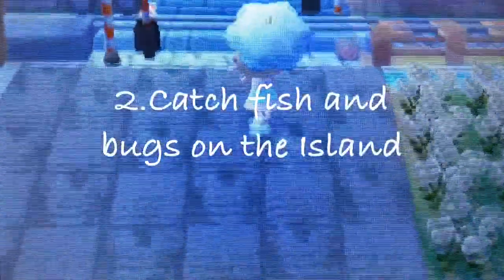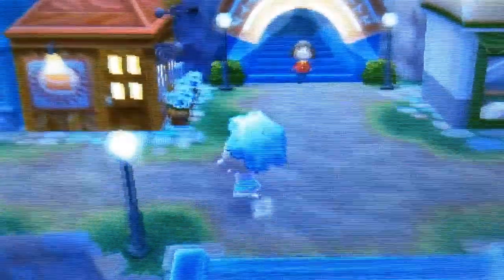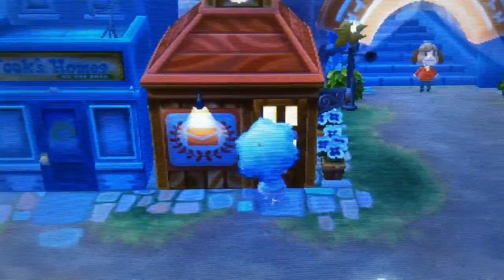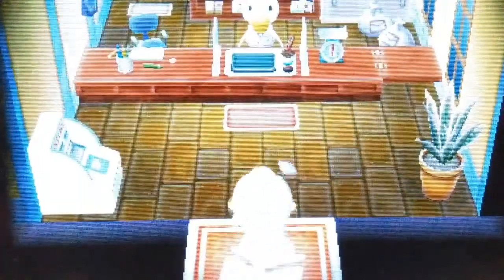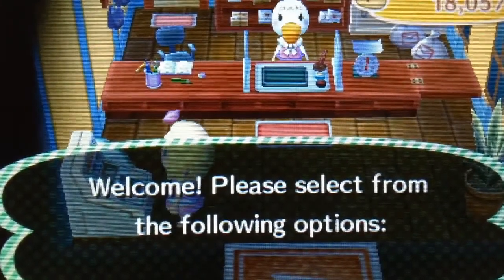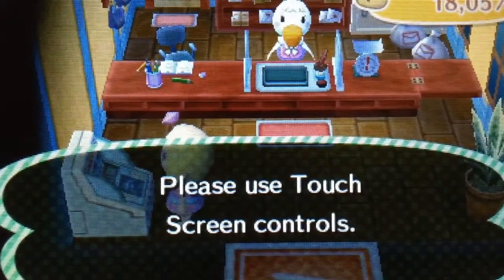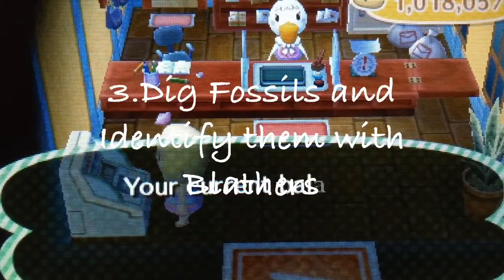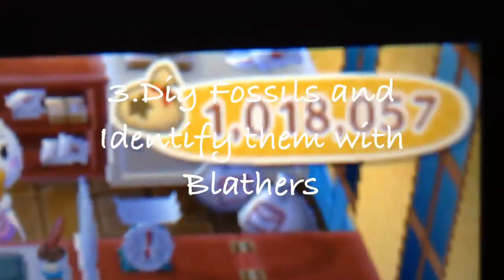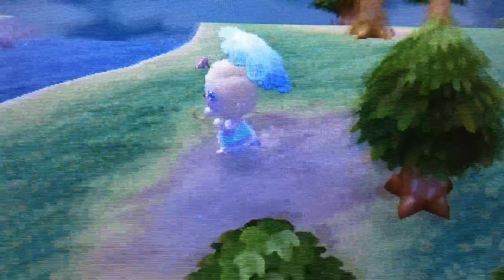The next thing is catch fish and bugs on the island and sell them at different times in the day. After 7pm, you will find a lot of very valuable bugs and fish that can get you up to 100,000 bells, and you can go and sell them the next day. Also, dig up fossils and identify them with Blathers — you can get more bells for an identified fossil when you sell it to Reese at retail.